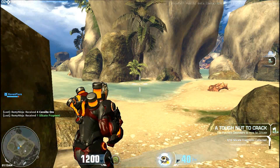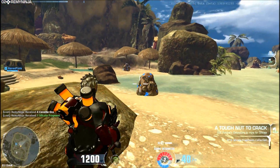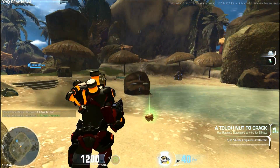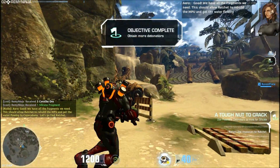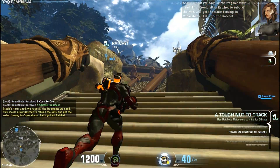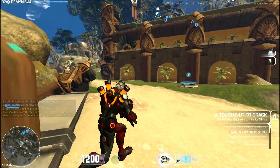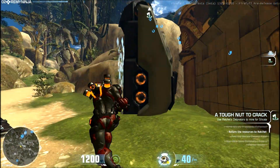I've got 50 to go. Yeah, I had to get 400. Oh my god, I got one more. There we go — we have all the fragments we need. This should allow Ratchet to rebuild the MPU and get the water flowing to Copacabana. Let's go find Ratchet. As you talk to Ratchet I'll probably finish mine — just saying. I completely failed at that one, I threw it on the floor.